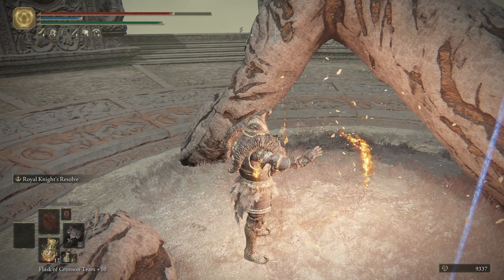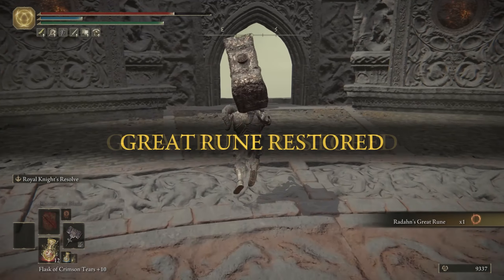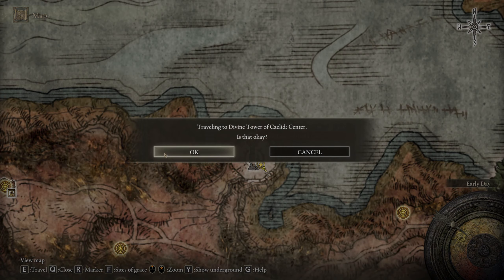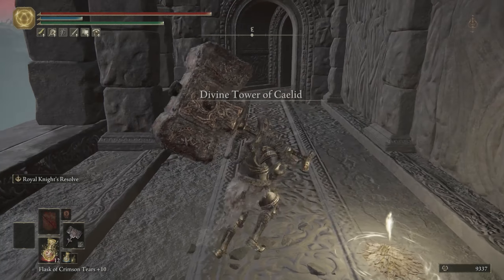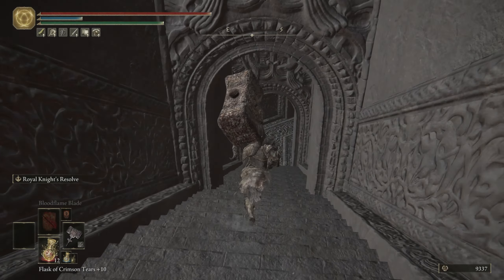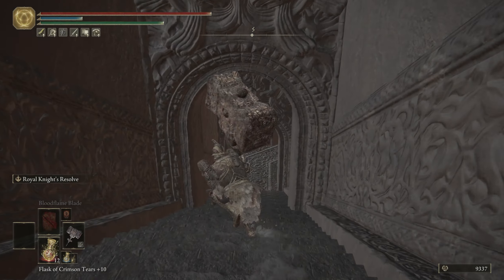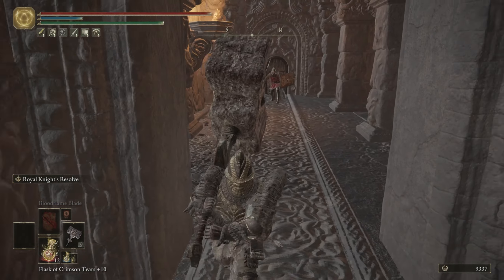If you change your great rune, your rune arc is going to disappear — you're going to lose it and you'll have to enable another one. So now just need to go down. There should be two enemies around here, and one of them is camping for us. We just need to go there and come back.